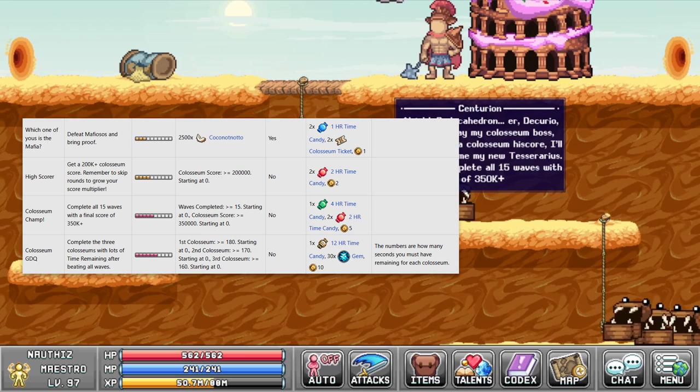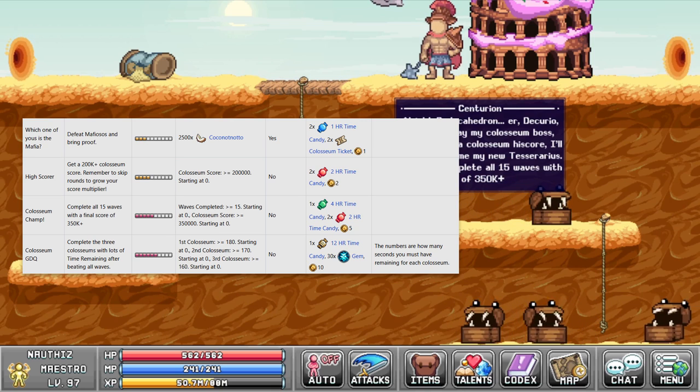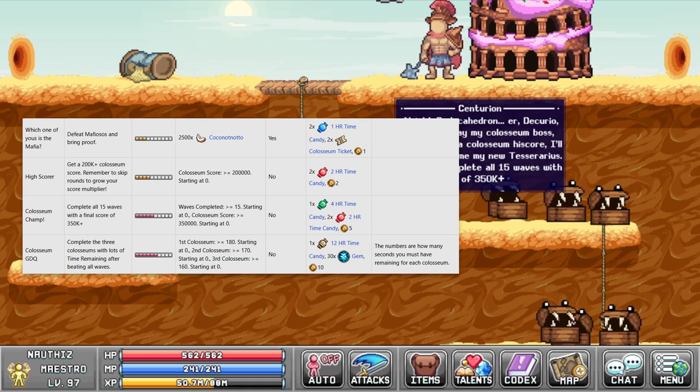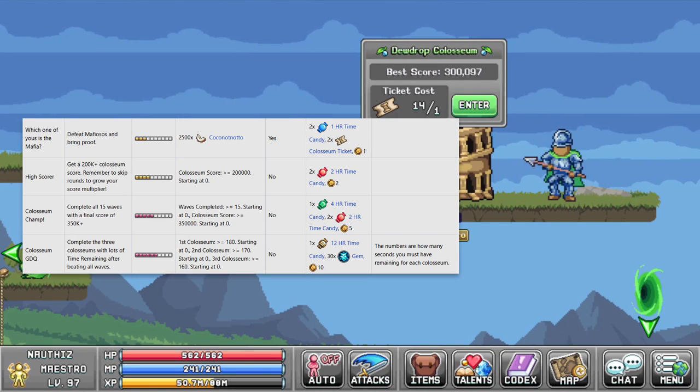Centurion has 4 quests for a grand total of 2 1-hour candies, 4 2-hour candies, 1 4-hour candy, and 1 12-hour candy. For these candies you need to hand in 2500 coconut noddo, get a coliseum score of 200k plus, complete the entire coliseum with a score of 350k plus, and lastly speedrun all 3 coliseums.